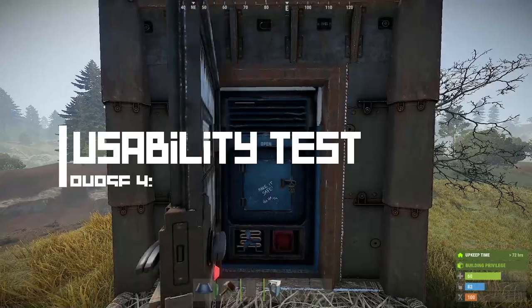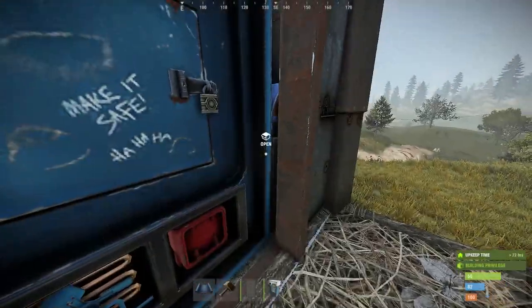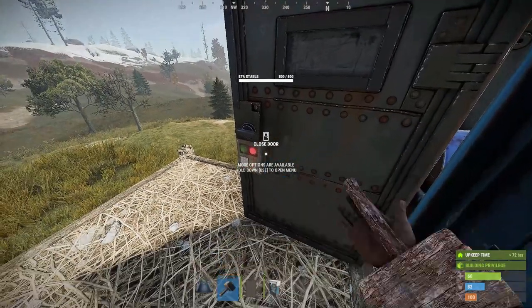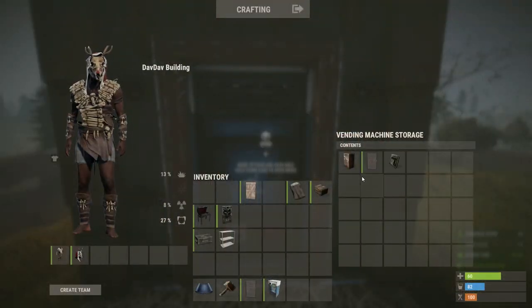Here you can see how to access everything. The only thing that is a bit inconvenient is that you have to take off the door when you want to access the TC. When I play with this TC room, I usually just leave the door inside of the rotated vending machine and only place it down when I go AFK or go to sleep.